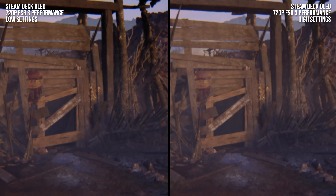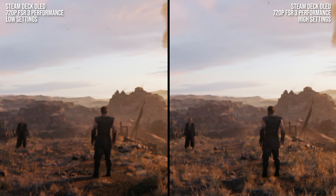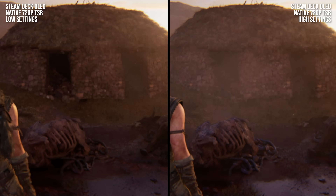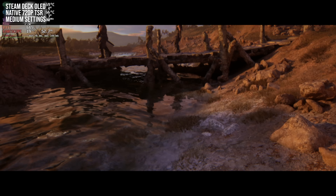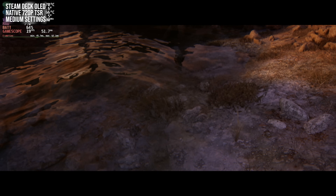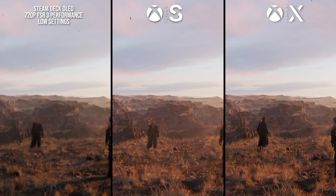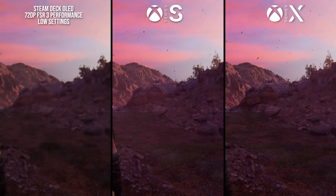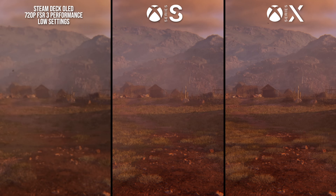Foliage sees obvious tweaks on low settings, but elsewhere the visual presentation looks quite similar for the most part. The most obvious exception comes down to reflections, which lose the SDF-based ray tracing with the lowest settings preset. Medium and high presets enjoy proper Lumen-powered reflections, but with the low preset we have to make do with SSR. Looking back at the Xbox Series versions, the Series S is actually not too far from what we're seeing here — most visual differences come down to the resolution of the final image and the resolution of the game's lighting effects.